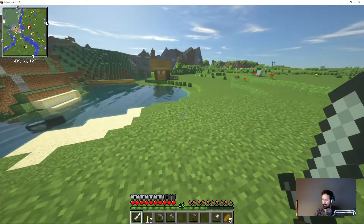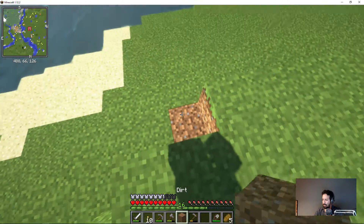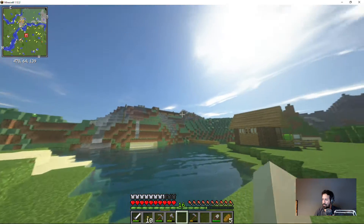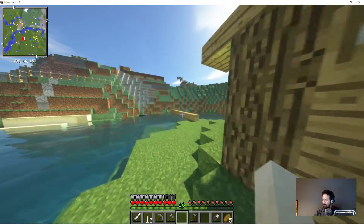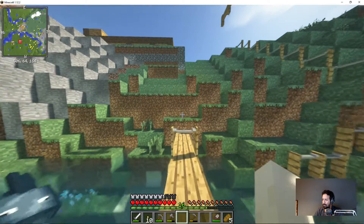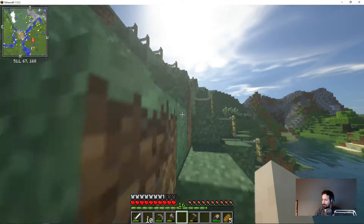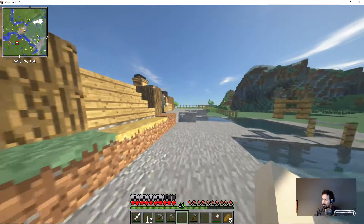Welcome to another episode of Minecraft. Checking if the sound works — looks like it has some difficulty with sound today. Where did we leave off? We were still busy with the town hall last episode, and we were trying to get some cobble and other dirt and materials to fill up the space in the walls. What I realized today was that, technically speaking, this is supposed to be a fort.